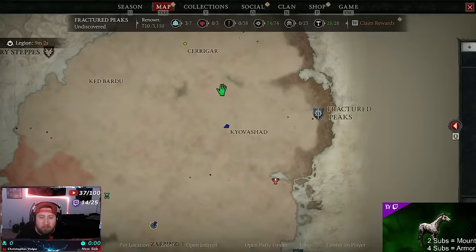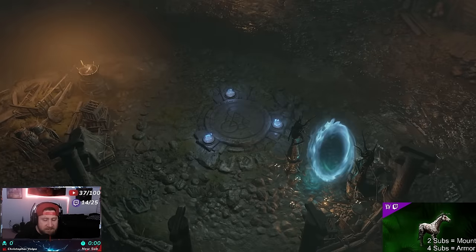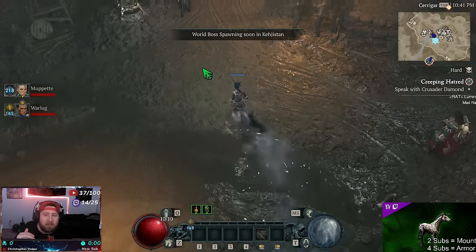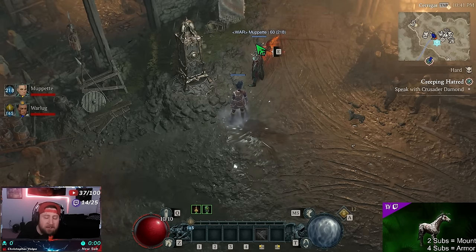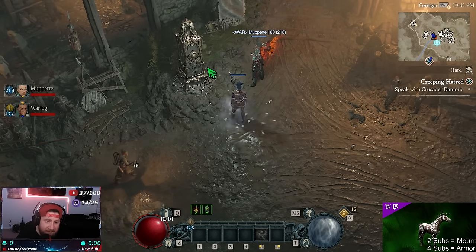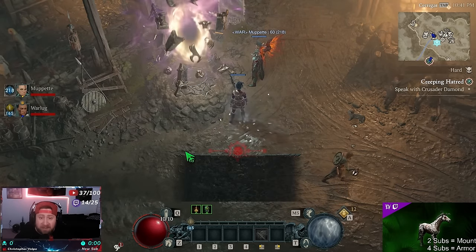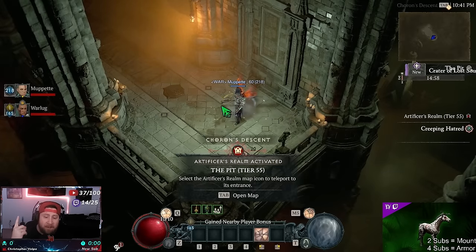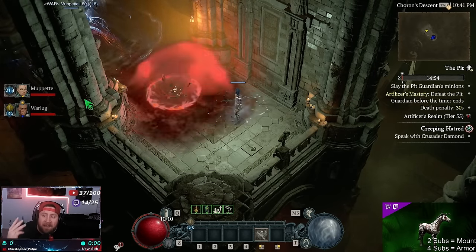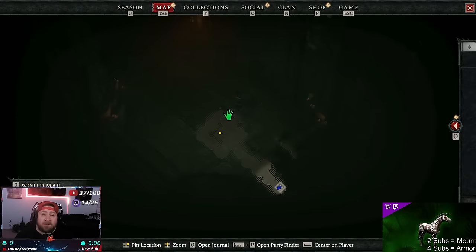It does not matter what difficulty this is on, because all we're going to do is go over to the Pit - the Pit of the Artificer or whatever it's called. Here's the best part: normally as a level one player I cannot activate this, but when you have somebody who is level 60 with you, they can open it. My boy Muppet here is going to open up a Tier 55, I'm going to accept, and we're going to go into the Pit. Don't forget your teammate should pop the incense so we have maximum XP.